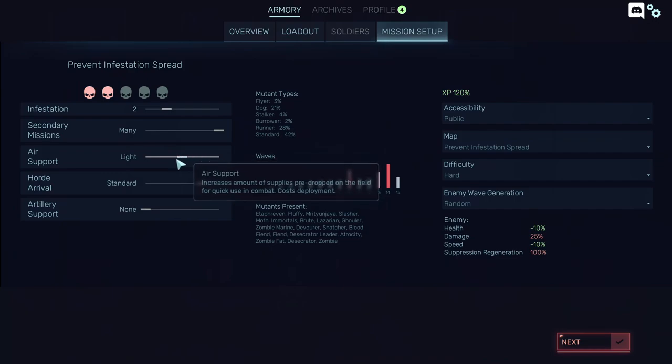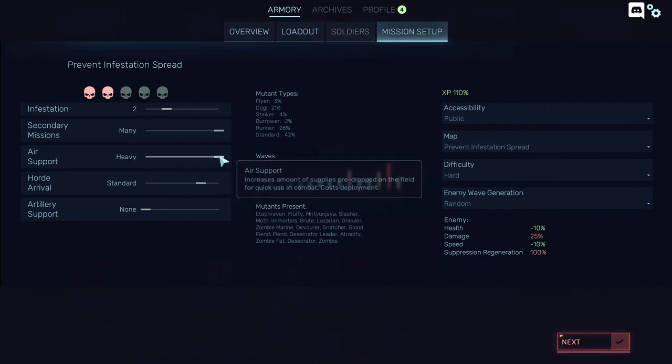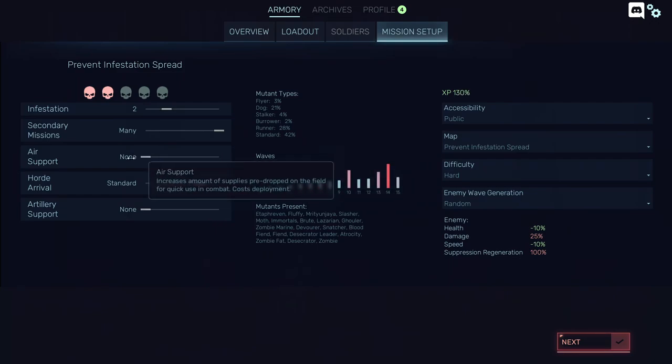They also have too many resources on heavy air support. You should put it on light, or even better, on none. That means you have to search more lockers. This is the preferred way to play the game — look at how much experience you're losing by not adjusting a simple slider.